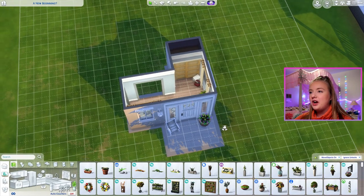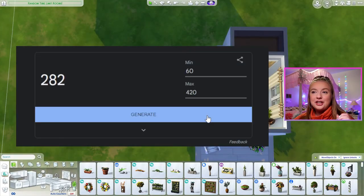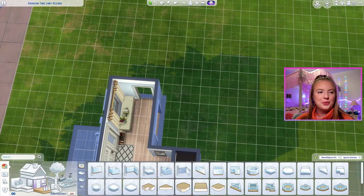That's our entranceway and front porch area. To be honest, I'm pretty satisfied with that — I think that's really, really cute. And for the kitchen, we get 233 seconds. That's like four minutes. Three, two, one.